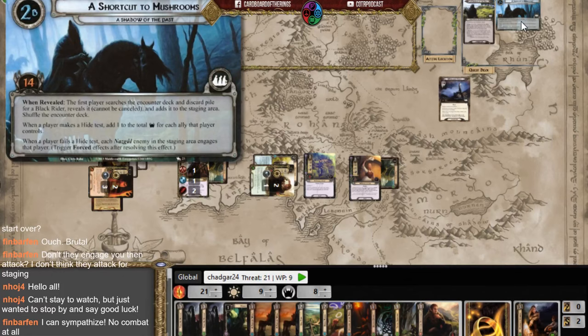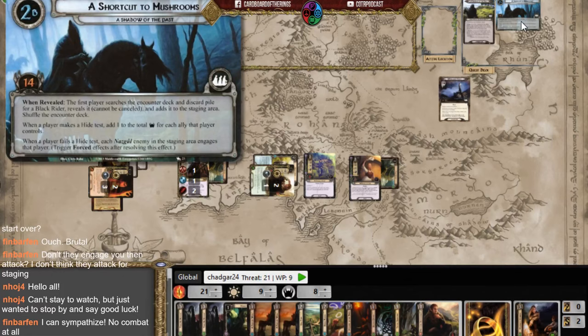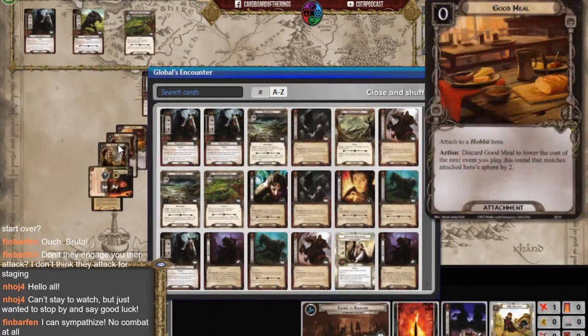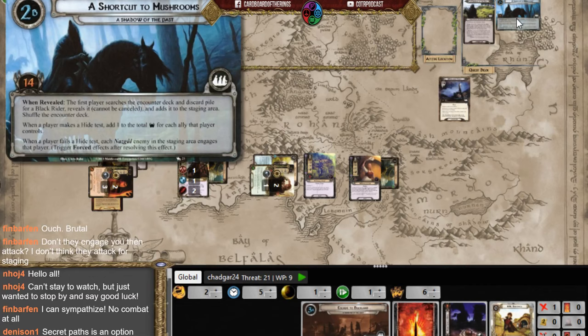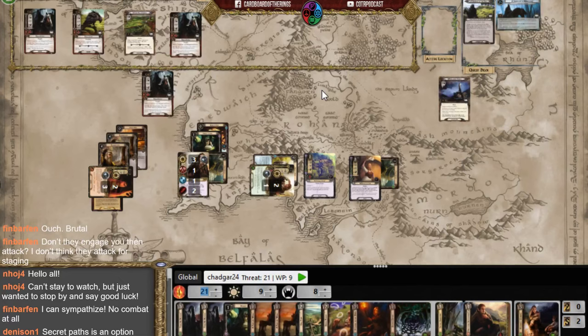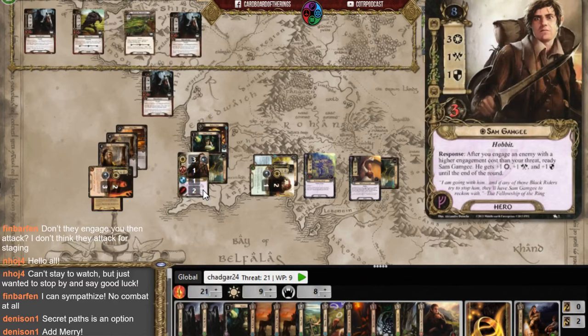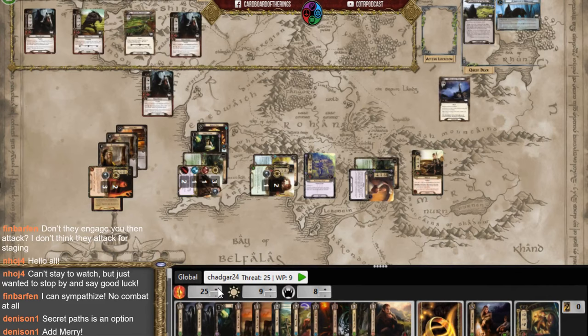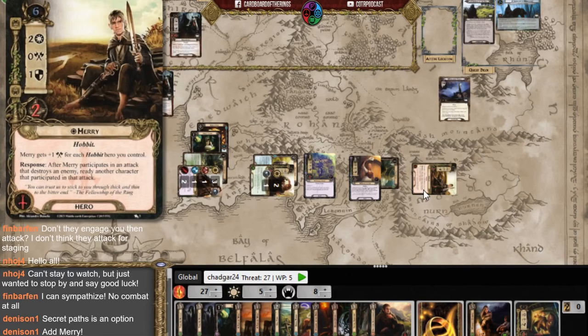Advancing to stage two triggers a search for a Black Rider, which gets revealed. The next two cards in the deck are also Black Riders. The new stage says when a player makes a hide test, add one to the total threat for each ally that player controls. Denison reminds me to add Mary to the game, which increases my threat by six. I update who I'm committing to the hide test with Mary now in play.